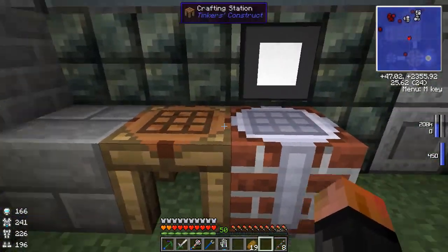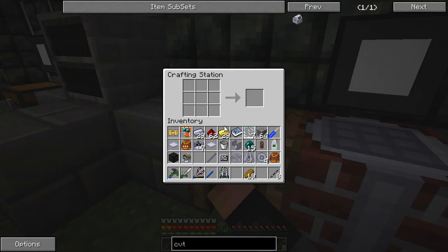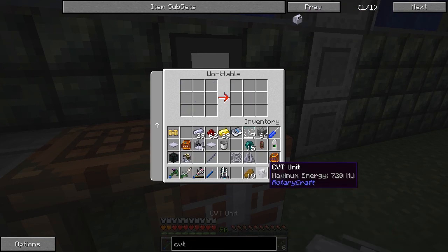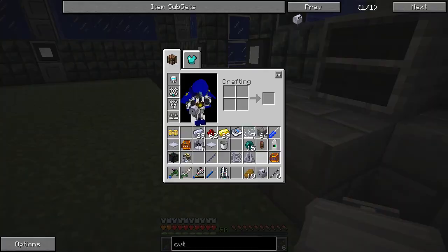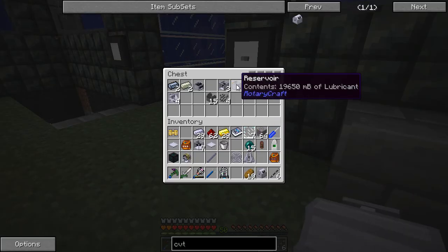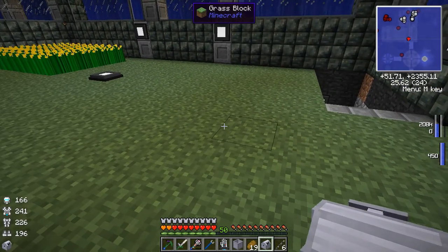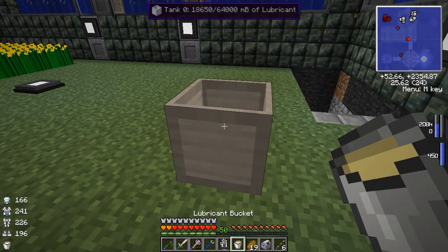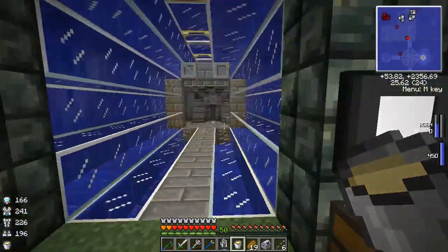All right, I think I have everything made now so we can make our CVT finally. I made the circuit board, I made the shaft bearings — we need four of those. We'll need some bedrock shafts and a screen and that should all be put together to make a CVT — and we've gotten it. The CVT also requires lubricant, so we need to get another bucket of that. I have a reservoir with some in here — we'll grab a trusty bucket, click that, and it'll fill it with lubricant.